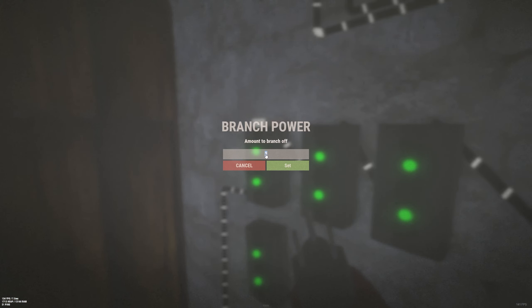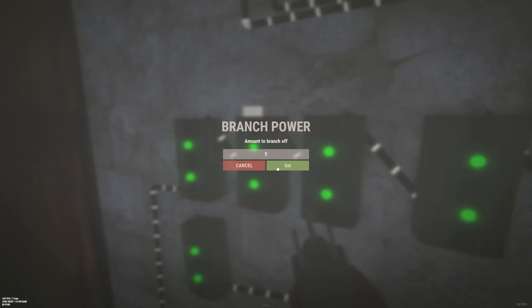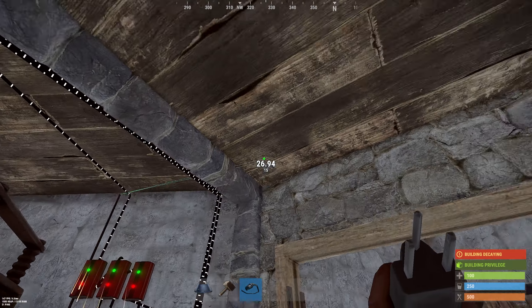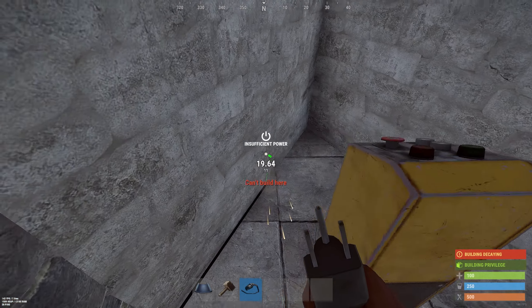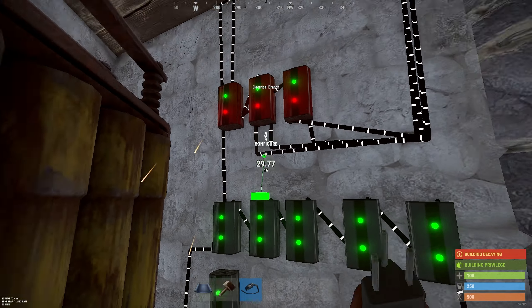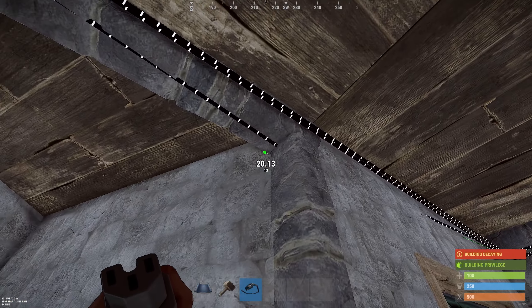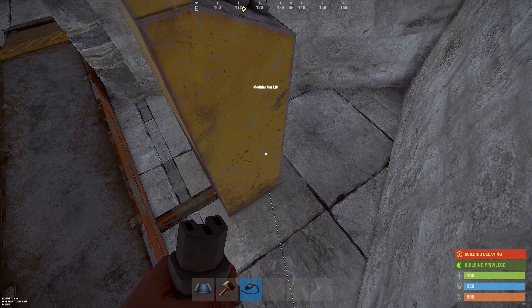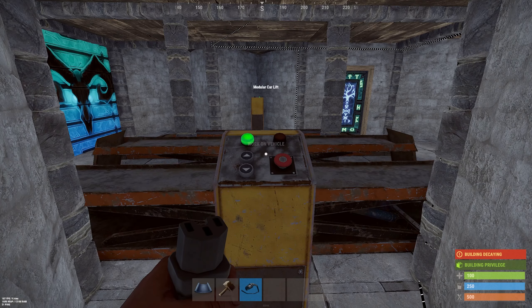The first two electrical branches go to your car lifts. You need to configure the branch amount to five, because each car lift consumes five power. Take the branch out and connect it to your first car lift, and the second one goes to your second car lift as well. As you can see your car lift is now working.